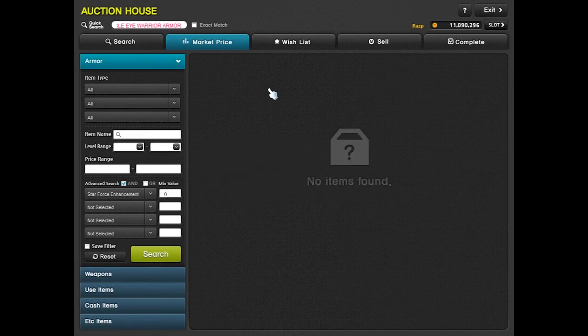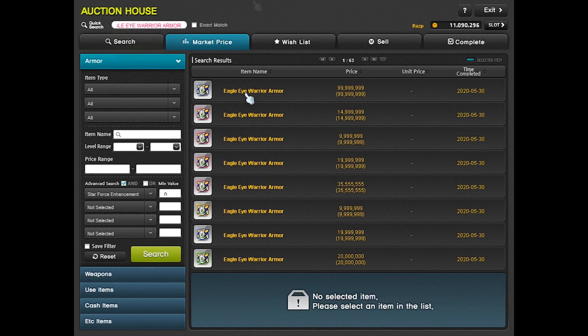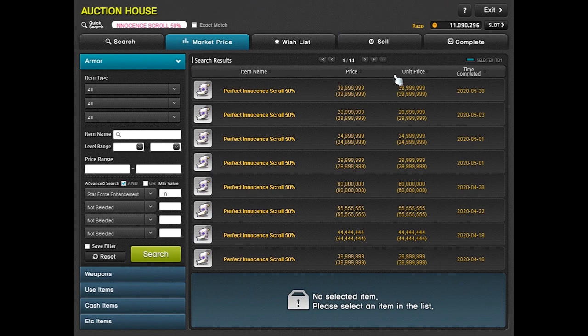A side tip: for cheap gear like CRA tops and bottoms and anything under 50 mil, it'll be cheaper to just buy a clean one instead of innocent scrolling if you fail a bunch of times.